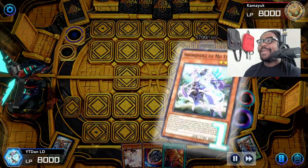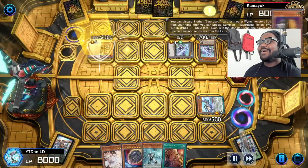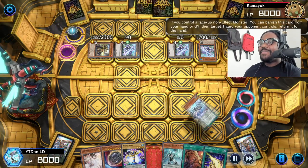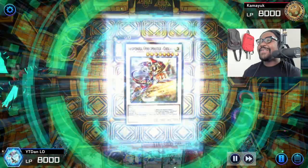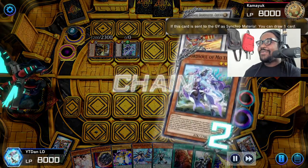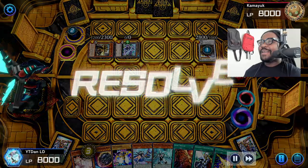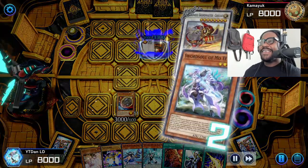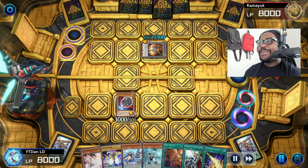This is what I mean by playing Alistair the Invoker instead of hand traps — I could play the Alistair engine, but the Alistair engine is just Nibiru now and Lightning Storm 2. Now that I have those in hand, I'd much rather have those cards than Alistair. Because at this point, if I had Alistair, I would not be responding — I'd be getting clapped. So Nibiru, eat this nugget. Love using Nibiru on Master Duel. So funny.